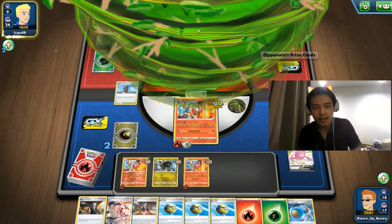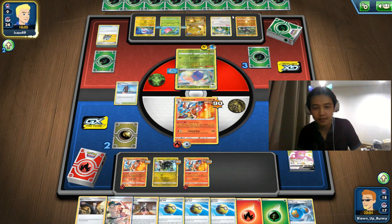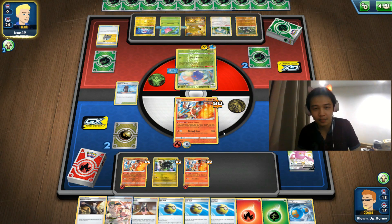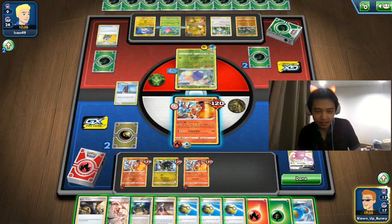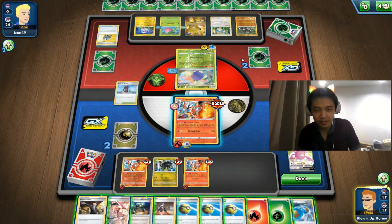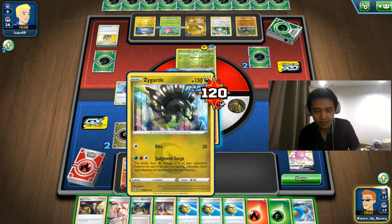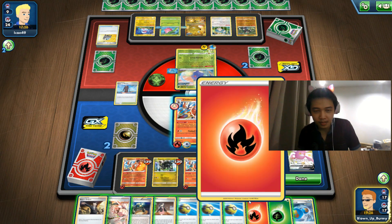Raihan allows you to search your deck for any card too. Raihan, Skiploom, special energy, and Jumpluff — that's all they need. Here comes another strike — super bad. They have that Flaaffy too so they don't even need a Raihan. They just need to evolve. We need to Marnie now — definitely need to Marnie. I'm going to attach a Fire energy.